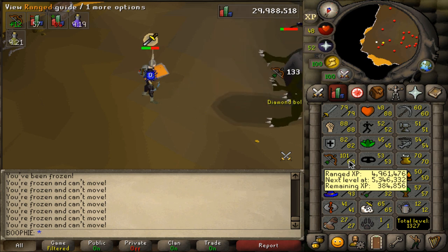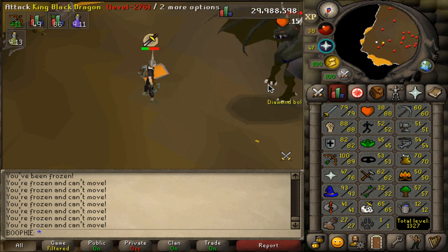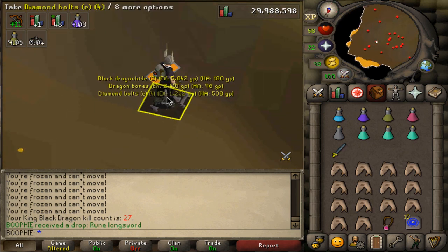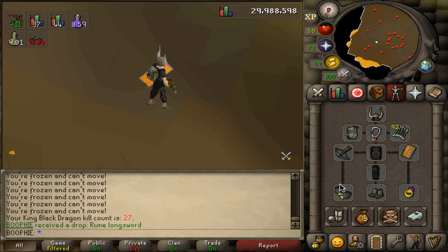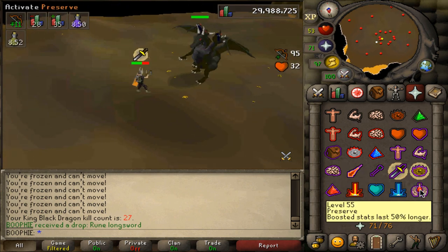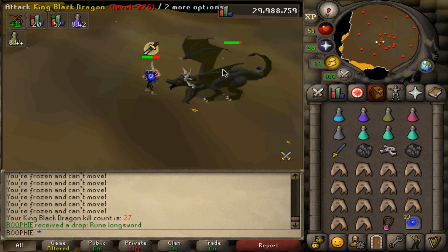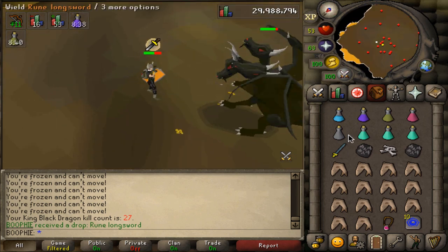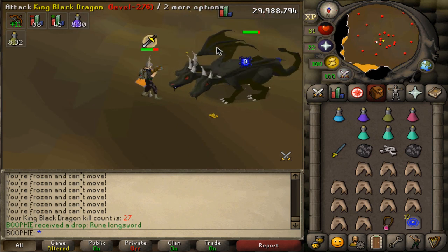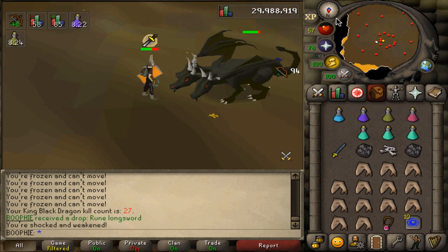I'm only 89 range so I'm not doing the quickest kills, but at 99 range you'll get kills much faster in this setup. There's the first kill — put your prayer off and eat up to full. We got a rune longsword, which is actually a pretty good drop. Our total kill value was 26.8k, which is pretty good for a quick minute or two kill. The spawn is already up, so you pray mage, run close to it, then melee — and back at it.